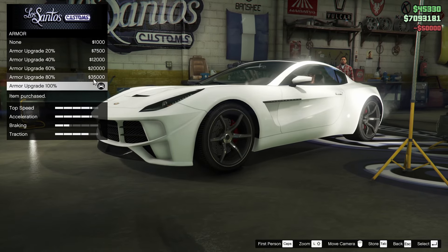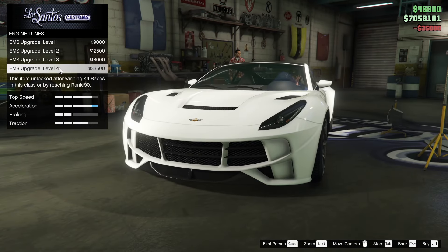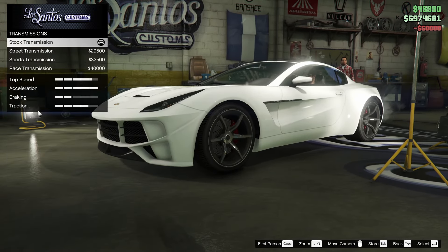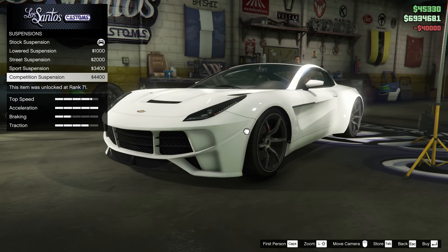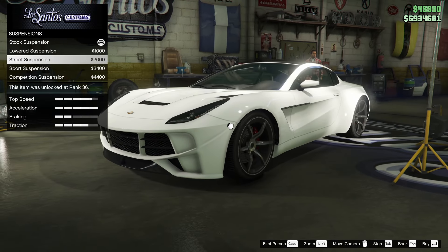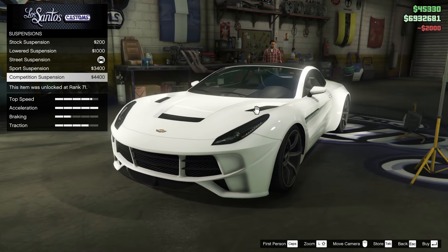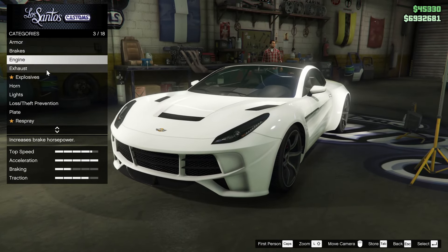For the armor, we're going to go all the way up on that. Race brakes, let's also do that. Throw the full engine upgrade on it as well. Let's go ahead and throw on the turbo and the transmission upgrade. And then let's also do the suspension — I'm going to go street suspension because competition feels like it's too low and looks kind of weird. So we're going to go just street suspension.